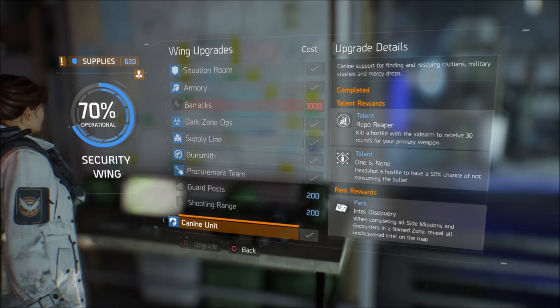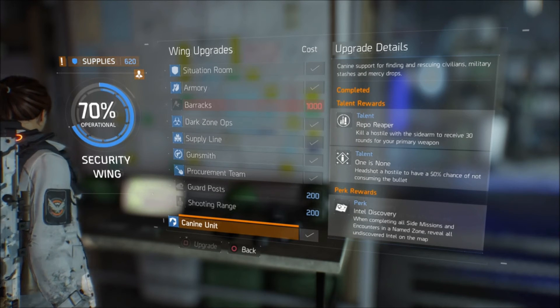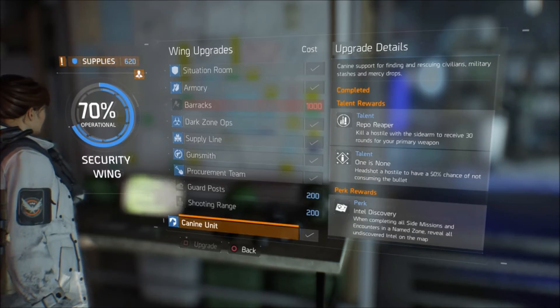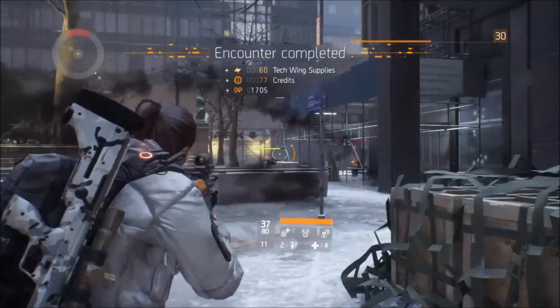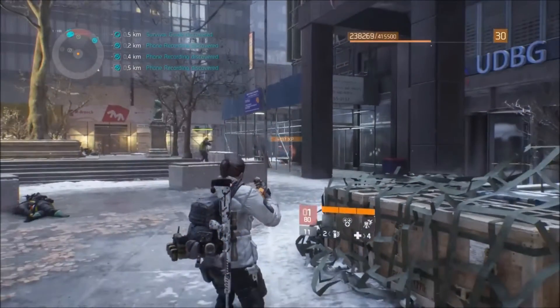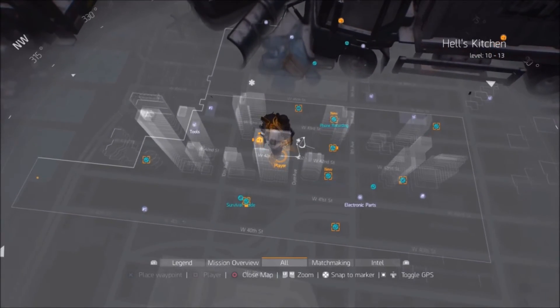But the one we really want is the perk called Intel Discovery. When completing all side missions and encounters in a named zone, it reveals all undiscovered intel on the map. So basically, once you're done your side missions and encounters in that named district, every bit of intel you haven't found yet will be displayed on the upper left hand corner of your screen and highlighted on your map.